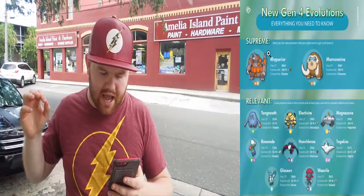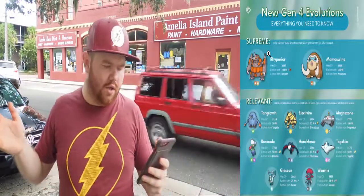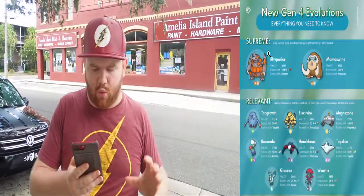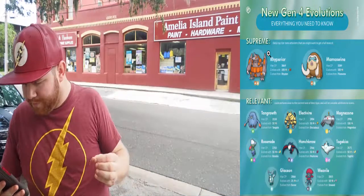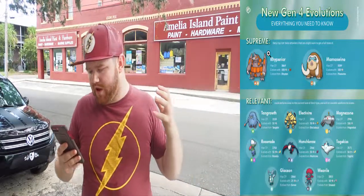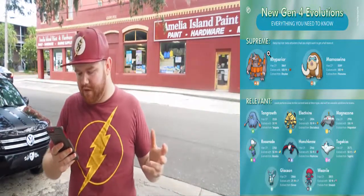Mamoswine, depending on its moveset, is going to have a max CP of 3,289, and you're just going to need 100 Swinub candies to evolve it. Those two are going to be the best — Mamoswine will probably be a good ice type attacker. If they get the right moveset, they're gonna be top meta attackers. Here's the next step down — this is what they call the relevant tier: could perform with the current meta given the right moves. We're going to get Tangrowth, which evolves from Tangela. It can learn some of the best grass type moves, and it's going to have a 3,110 CP max. You're going to need 50 Tangela candies to evolve it.